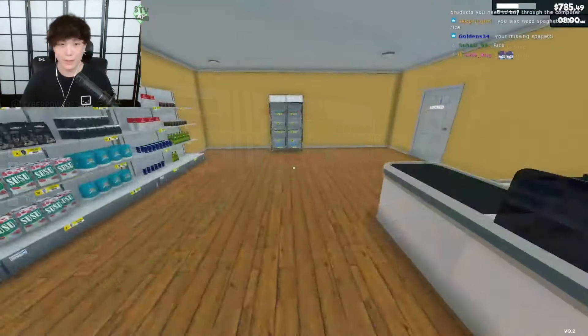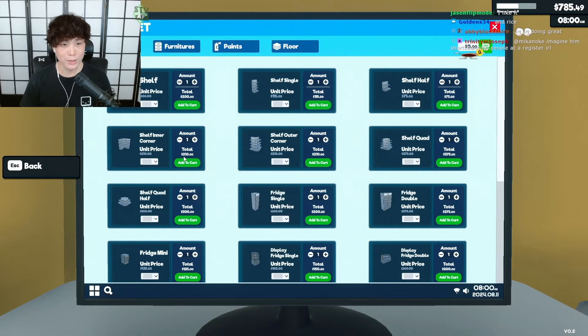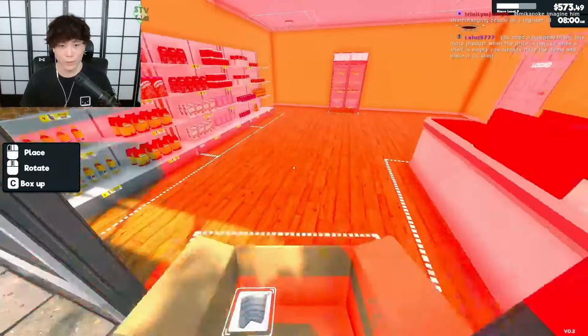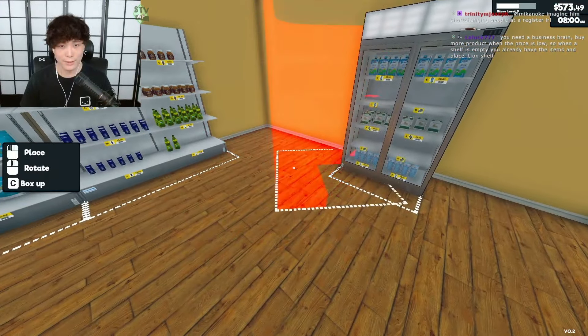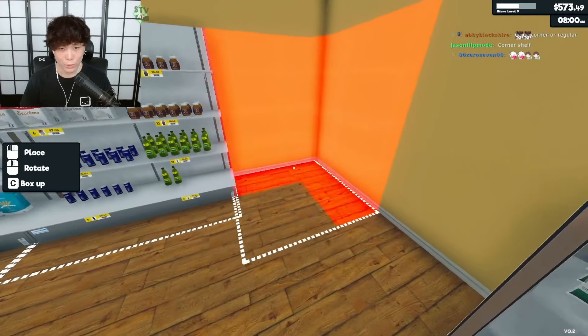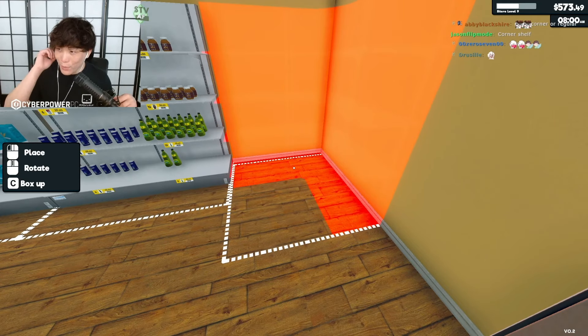I'm missing spaghetti and rice, but I'm buying another shelf for that because I want to have two. The only real question is do I want a corner shelf or a regular shelf? I'm thinking I'll go with a corner shelf and see if it fits. If this doesn't fit, I nearly alt-F4'd this game — there's no way it does this to me.